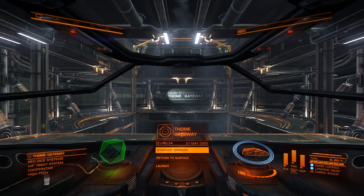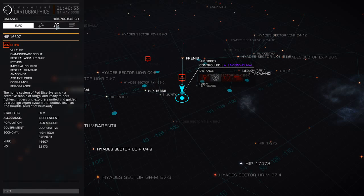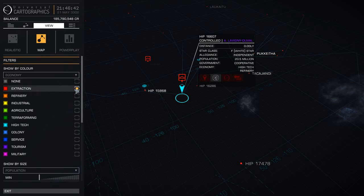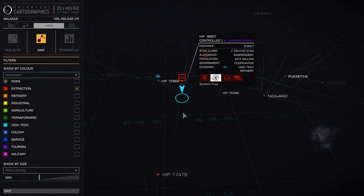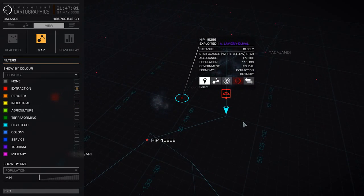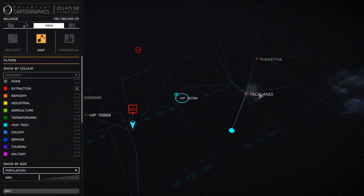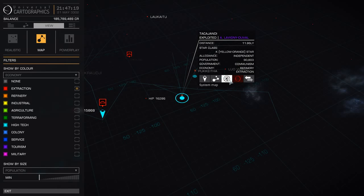The rings are where the money is. I started off hunting at nav beacons around stars, and it was only later that I discovered the real money was in rings. What you want to do is go into your galaxy map, go up to the view tab, and hit map. Then scroll down and deselect everything except extraction. That will show a list of systems in the area highlighted. You can also purchase exploration data — that will give you the layout of the system you're heading towards.